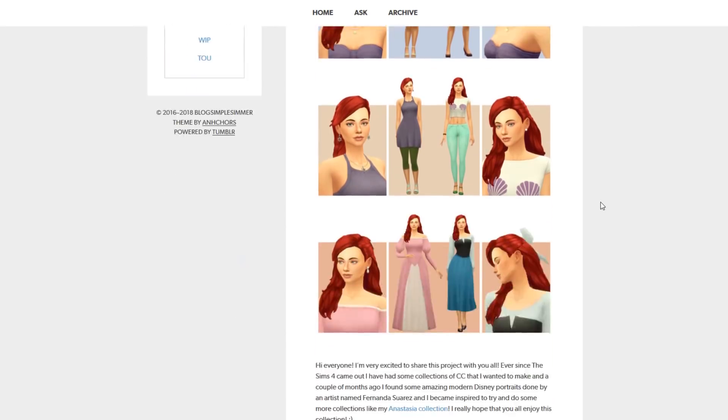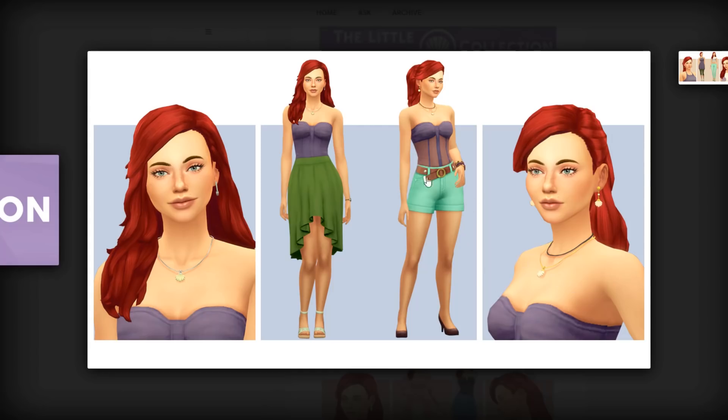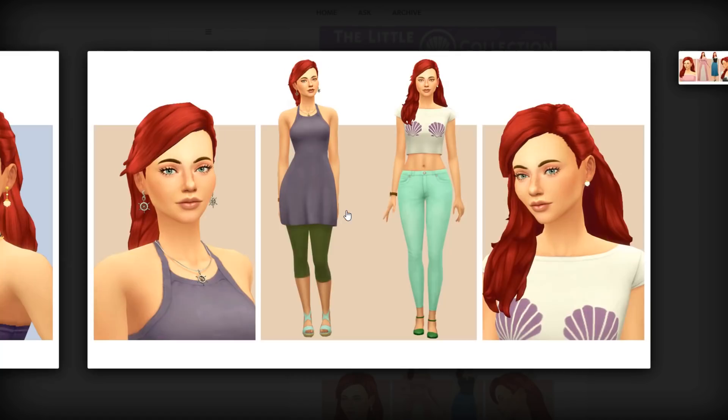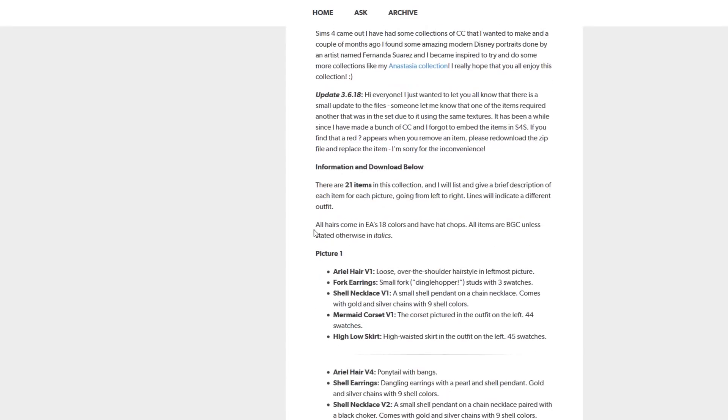She has started to create Disney Princess-inspired CC sets, starting with The Little Mermaid — Ariel. This is so cool. There are 21 items in this pack and they're all inspired by Ariel. It comes with hairs, jewelry, different purple and green outfits like she has in the movie, some dresses, some jeans and tops. Then we've also got some dresses — more formal ones — kind of what Ariel wears when she comes on land.